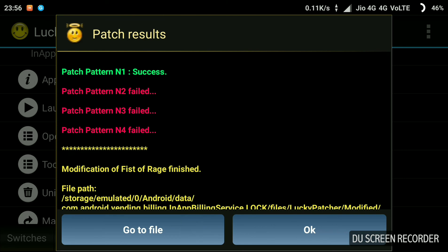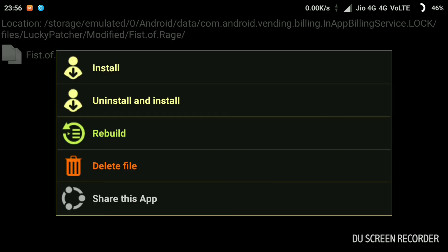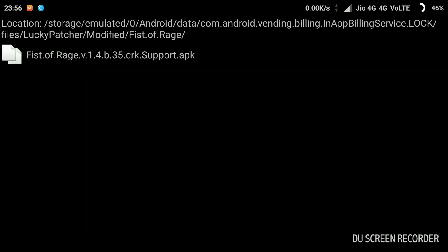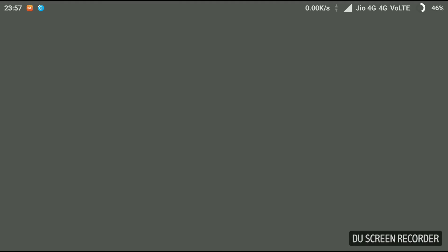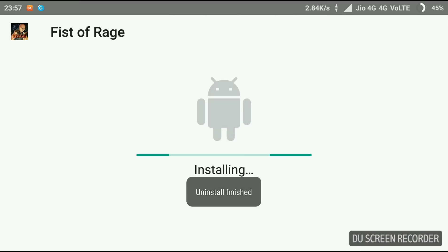Please don't click on the first option or the total file will get an error. Click on 'Go to File,' then click on the file that appears. Now uninstall the original app and install this new one.